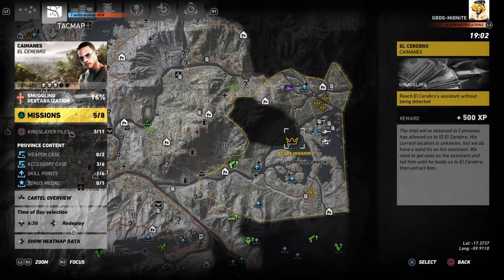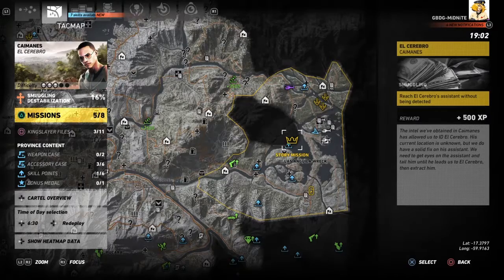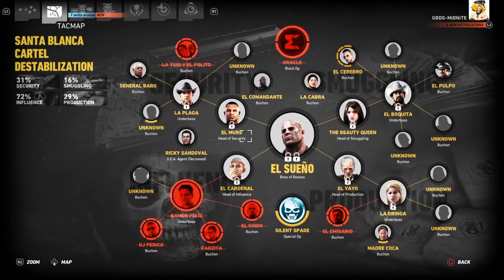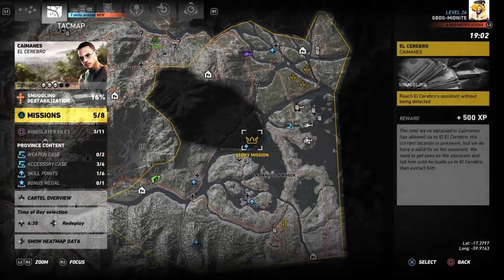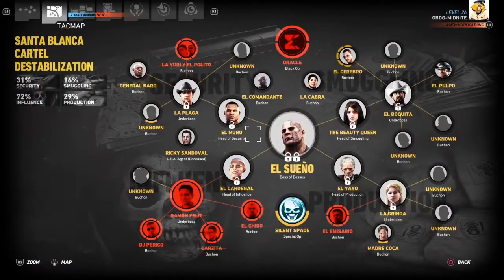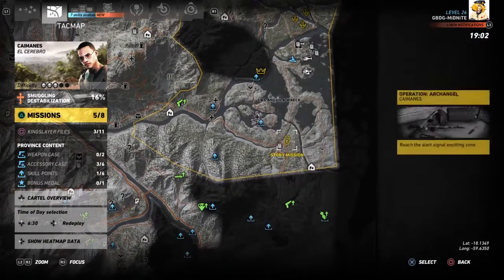So this next mission that we end up doing — I'm guessing it's going to end up completing El Cerebro, even though it says we have five out of the missions done. I'm thinking there are only six... wait, six, seven, eight, nine — so there's technically nine or ten missions to do.